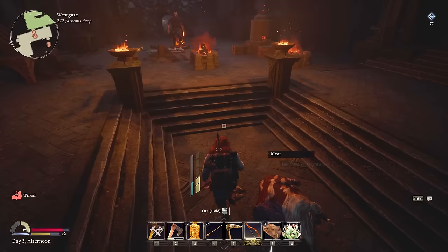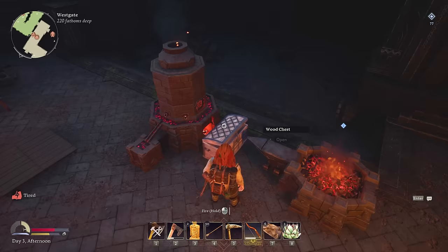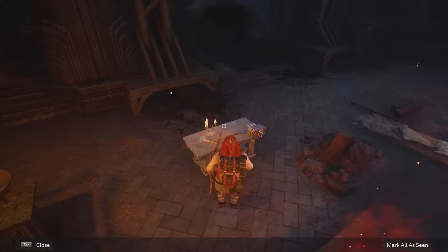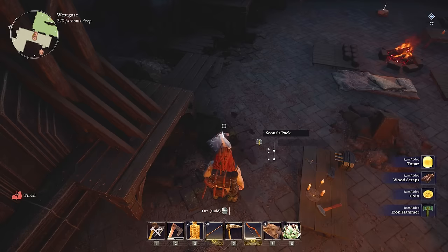Naked mole rat — who's now attacking us? That's a lot easier with the bow. Already feeling the improvement a little bit. There we go — using that hide, we make the better backpack. Finally. We're gonna scoop that up, then open our old backpack and grab everything. Oh my god, look at that — so much more inventory room. This was worth it. But the quest for iron continues.